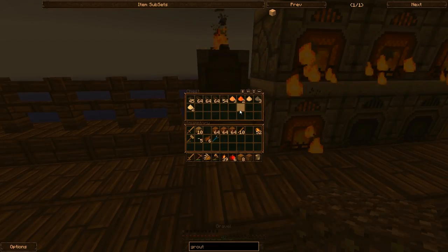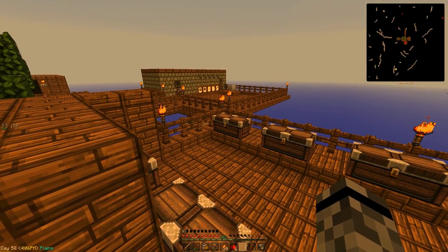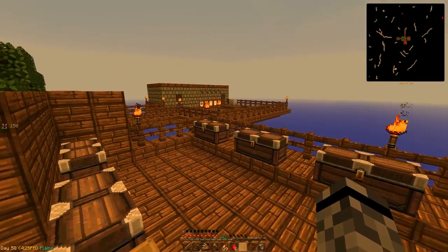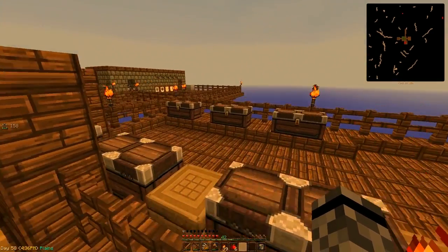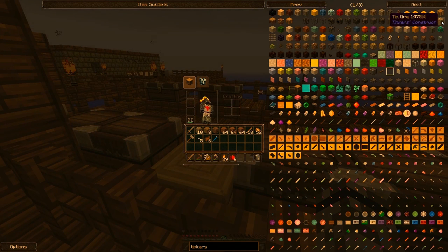We'll throw that in to smelt and while we're waiting we can build the basic Tinkers stuff. There's no reason not to. I'll have to build the area when I'm done with this basic stuff, and there's no reason to put that all on camera. I'm just going to build a little platform for the smeltery to sit on - maybe I'll connect these two parts together to give us a little more space to move around.